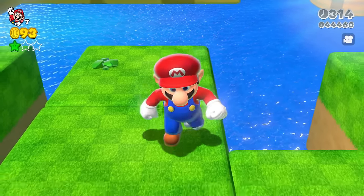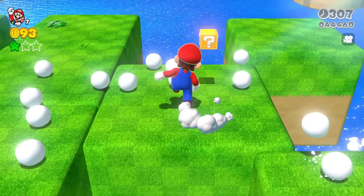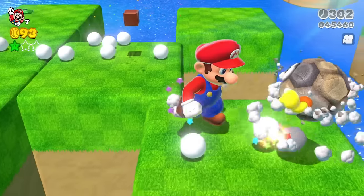The same thing happens with the fake goal pole over here. But later in the video, you'll see what happens when we go into the real goal pole. Now let's walk through all these snowballs — very nice.